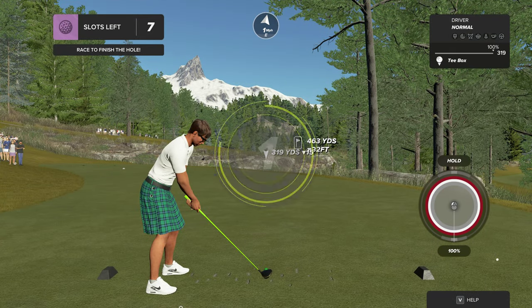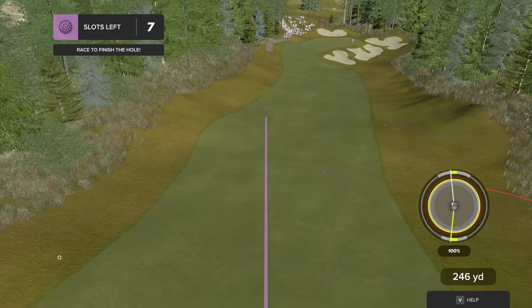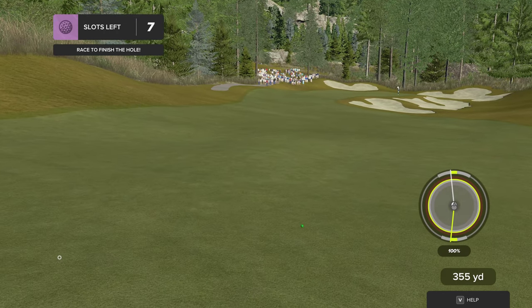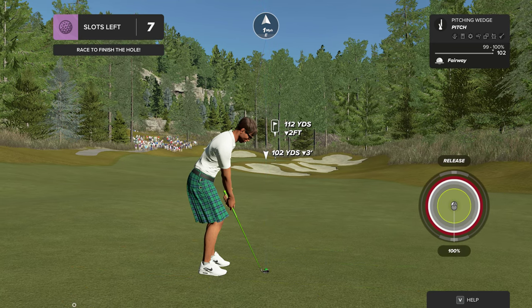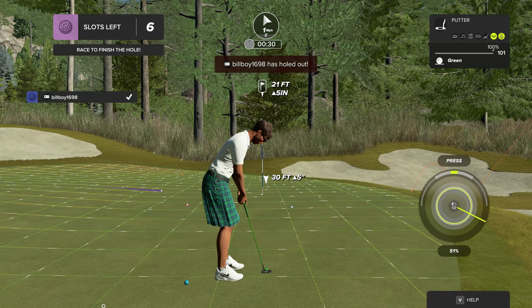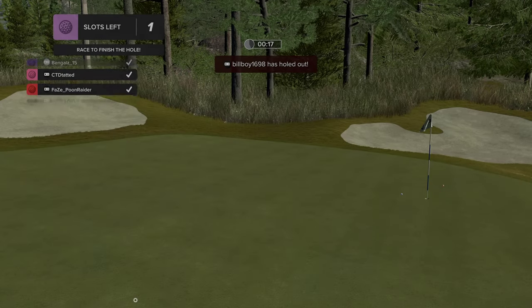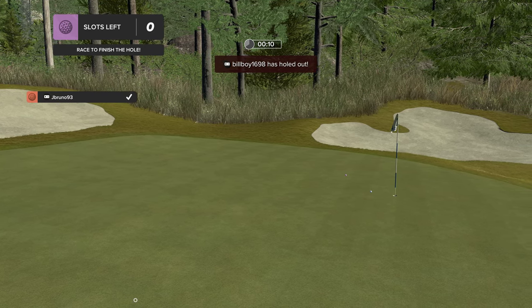Nine left as we tee this one up. Two people to be eliminated on this hole, and it could be more if people don't beat the countdown. This one's around 110 yards to the pin. Let's make this putt — it's lengthy. We have only five slots left, then just two slots left. The final slot is taken by you — good job on that one.